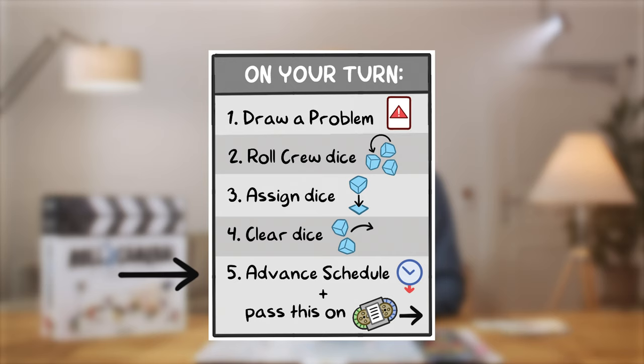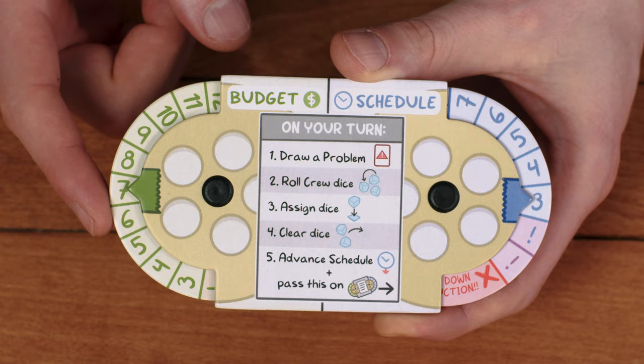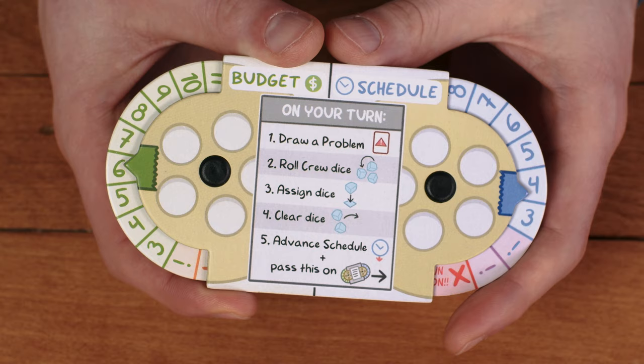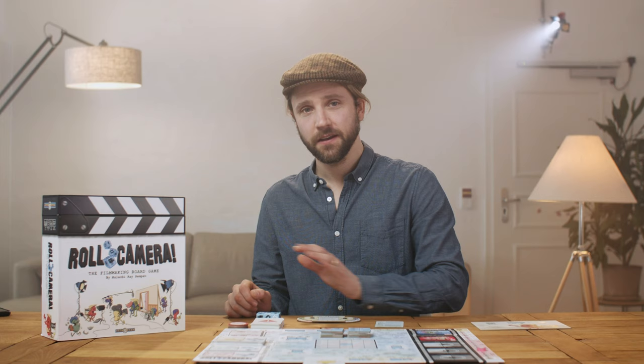At the end of your turn, you always advance the schedule by lowering the dial one space. During the game you might lose or gain budget and schedule for various reasons — just turn the dial as indicated. But remember, if you ever need to turn the dial to either of the X spaces marked shutdown production, you lose the game immediately. Hand the dials and the cleared dice to the next player — it's now their turn.